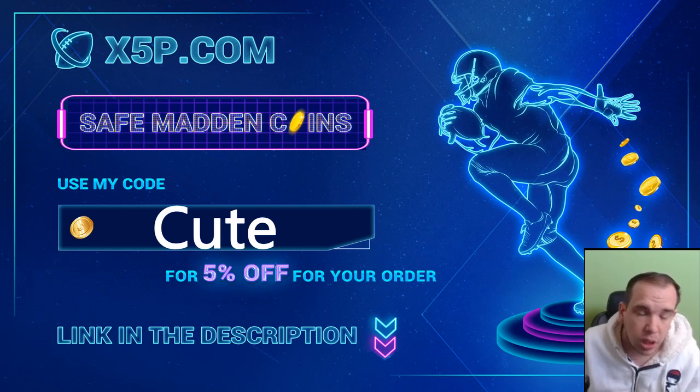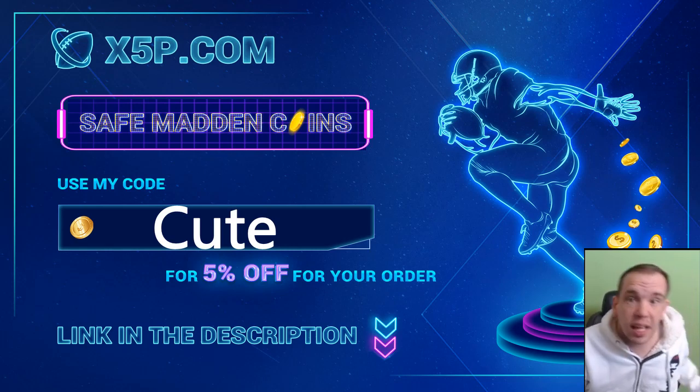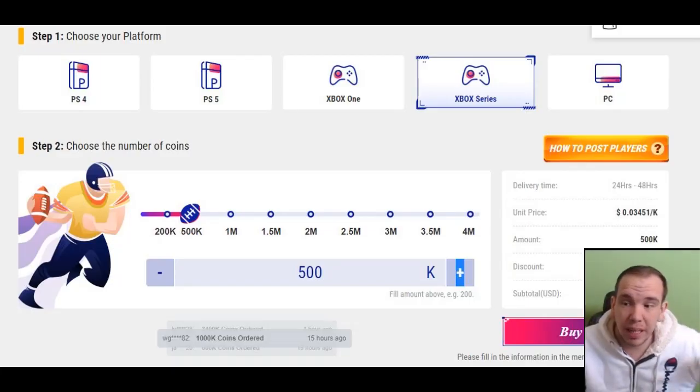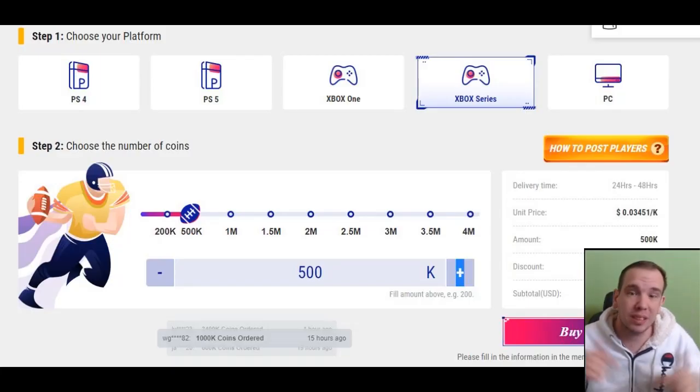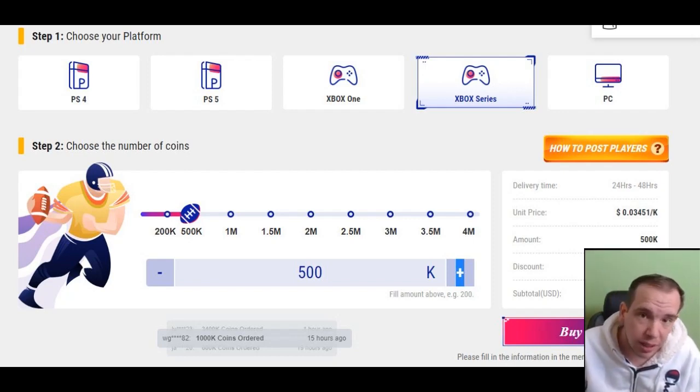xyp.com — use code 'cute' at checkout. It's easy, fast, legit. The link is down below. Go save your money. Right now 500k is below $17 when you use code 'cute.' Go have the fun you want, go get the team you want.